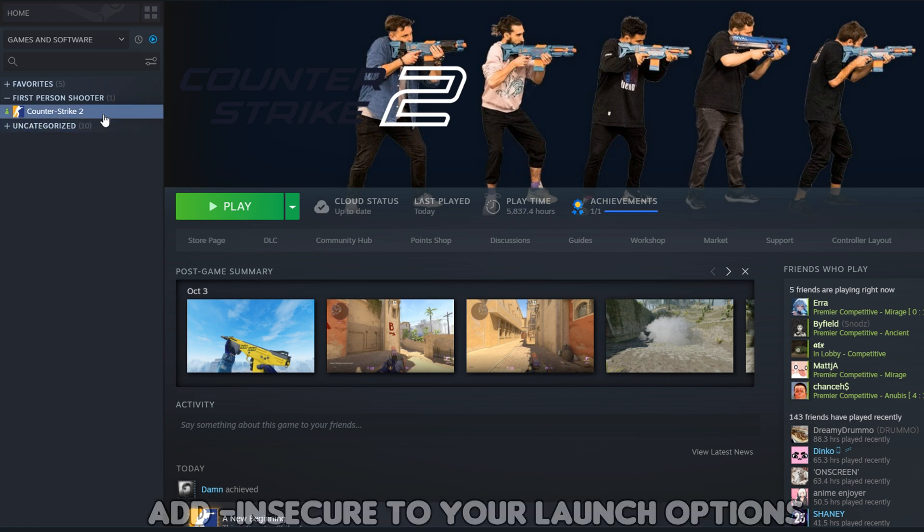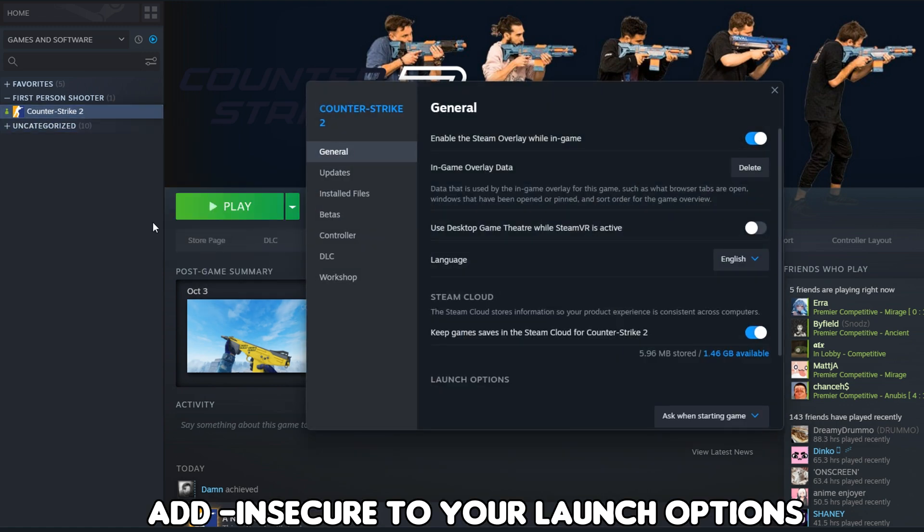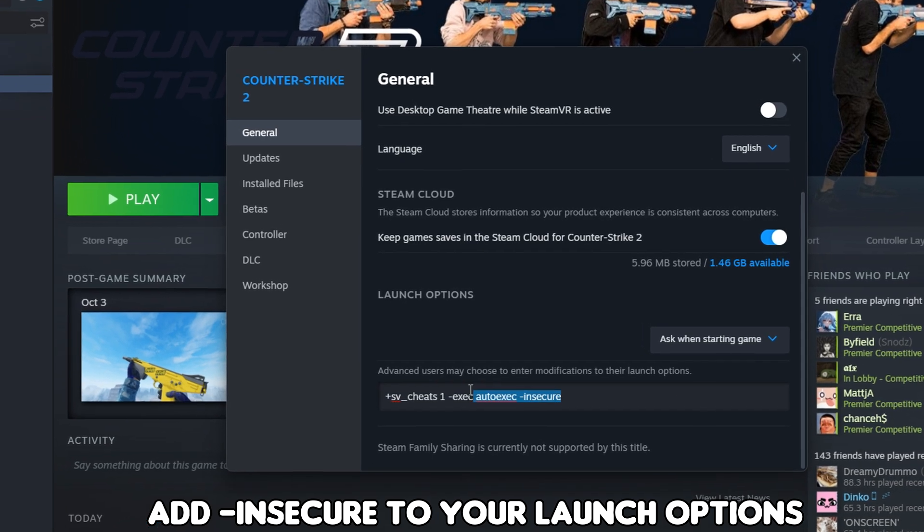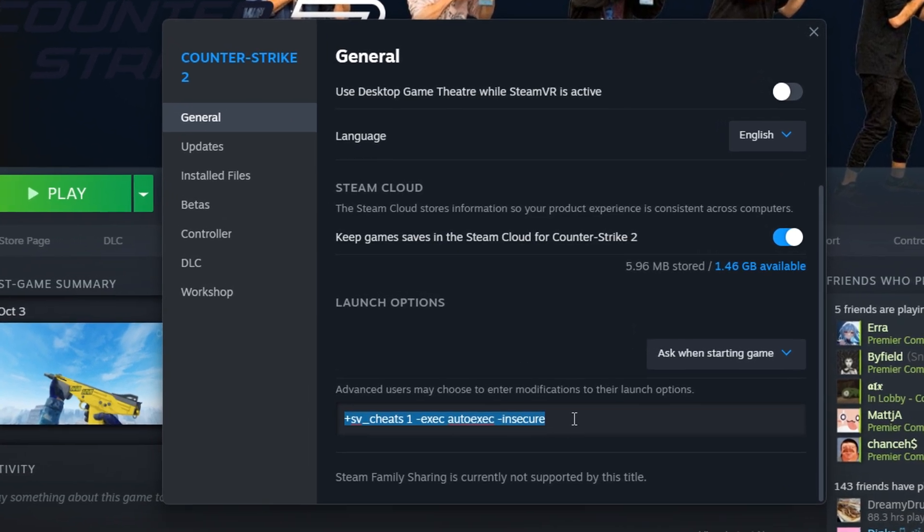Then head back over to Steam, go into properties and set your launch options for CS2 to have dash insecure. Remember to remove this when connecting to official servers.